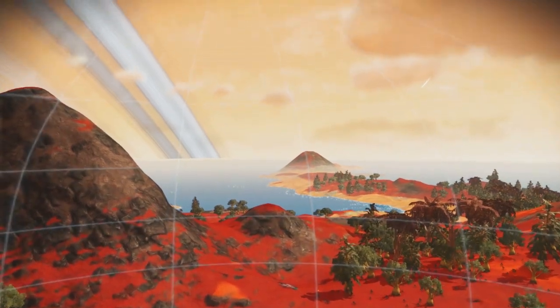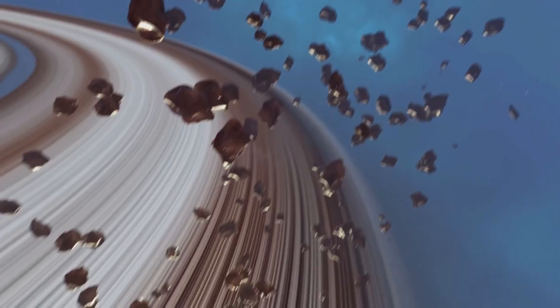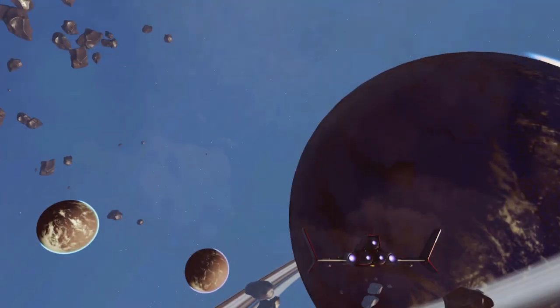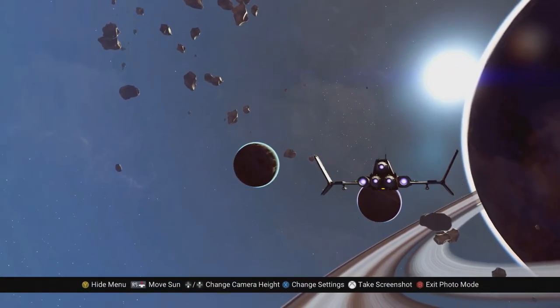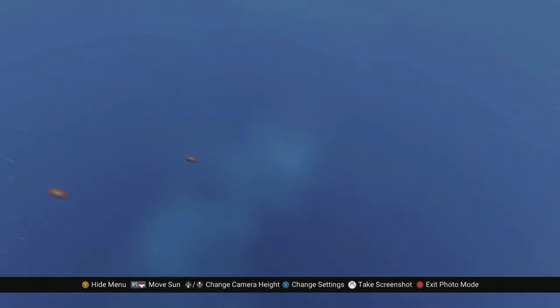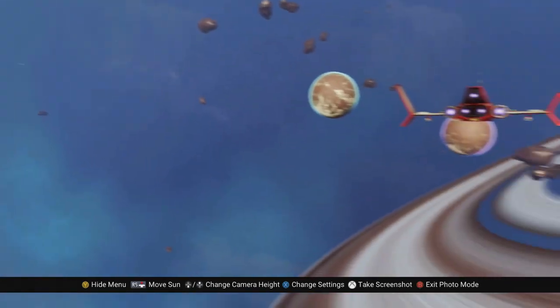A glowing sphere represents that limited area. You can change the position of the star by directing the center of your screen to the desired spot and pressing down on your right stick. This is a great way to find the perfect amount of light for your scene — where you want your shadows and whatnot.